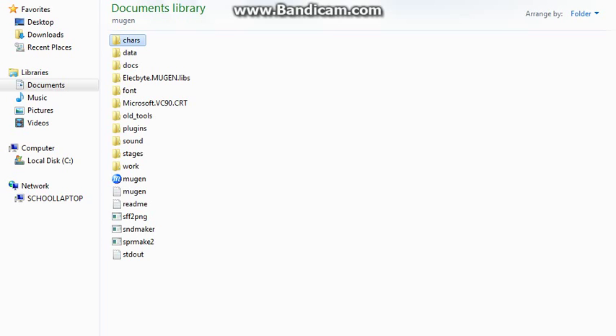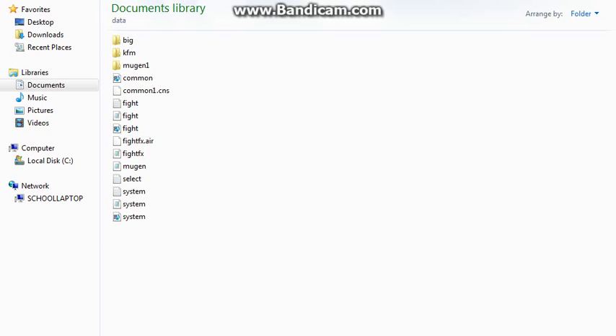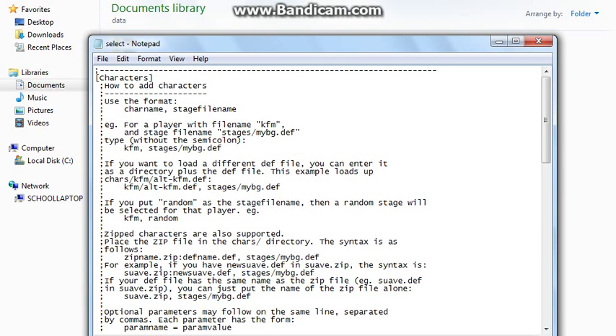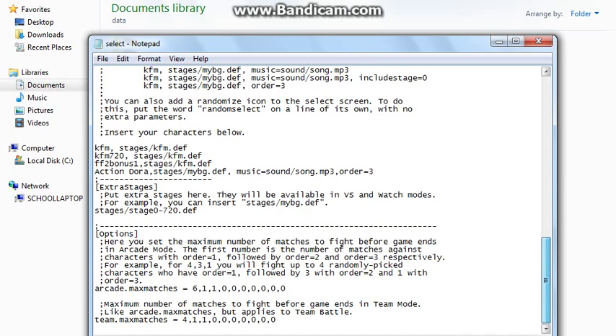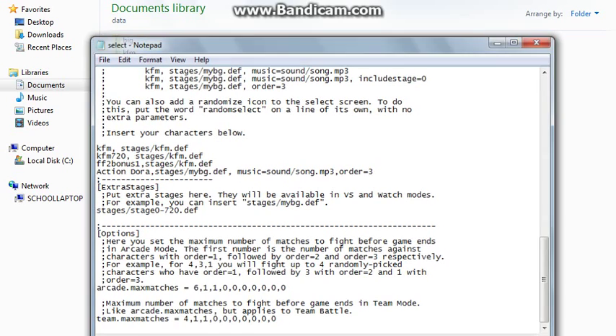So I'm going to have to go out and put my characters in a data file. Let's see — select.def, open with Notepad. Let's see who's on here. I have flipped these guys in, but not many other people are in there. Okay, so yeah, this is an issue, so I'll work on that.